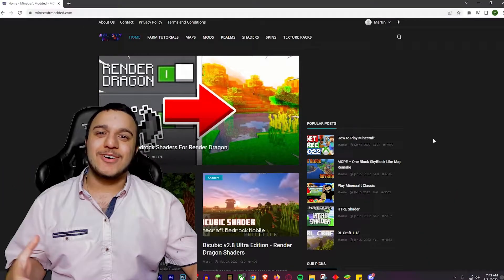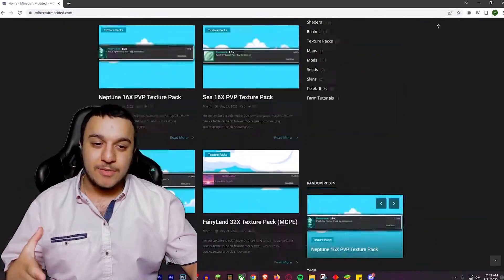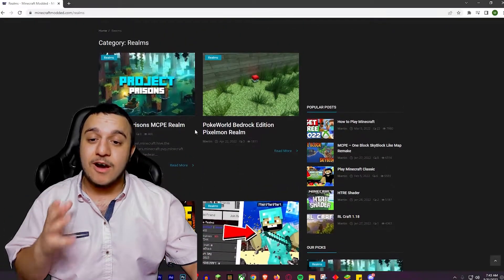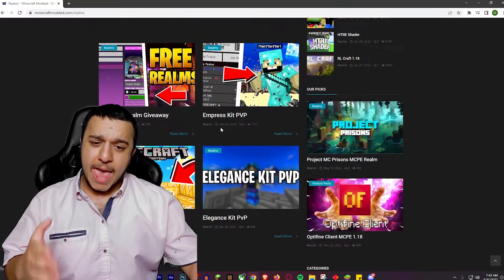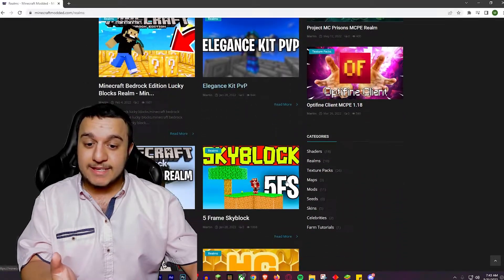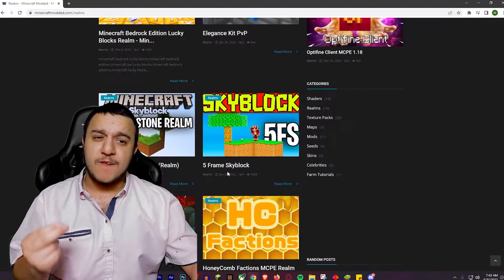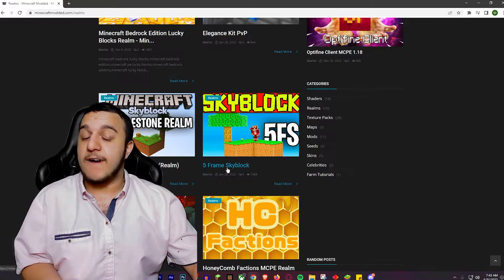What you're going to do is go to this website called minecraftmoded.com. As you guys can see they have a ton of cool things going on, but right up here is the realm section. We're going to want to go to realms and they have a ton of realms like Project MC Prisons, Pokeworld, Empress KPPP, Lucky Block Realm, Elegance PPP, Fireframe Skyblock — they have a ton of realms. If you own a realm you can feature it on this for free and advertise it, or you can come on here and find realms.